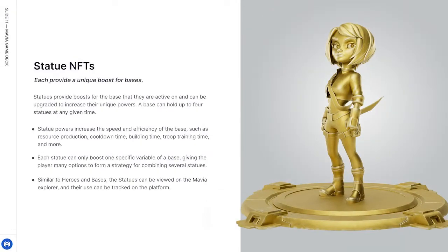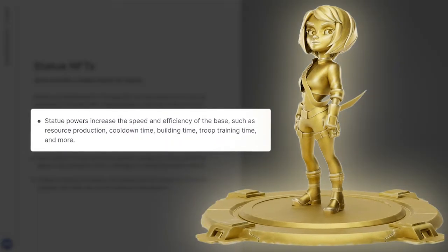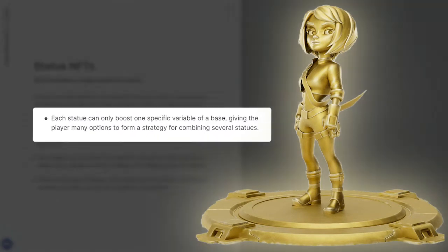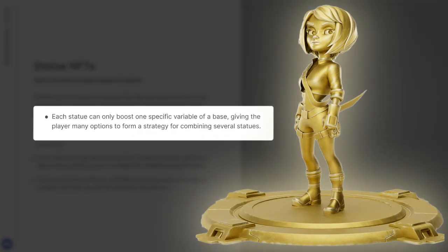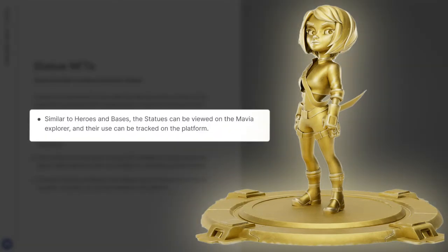Statues provide boosts for the base they are active on and can be upgraded to increase their unique powers. A base can hold up to four statues at any given time. Statue powers increase the speed and efficiency of the base, such as resource production, cooldown time, building time, troop training time, and more. Each statue can only boost one specific variable of a base, giving the player many options to form a strategy for combining several statues. Similar to heroes and bases, the statues can be viewed on the Mavia Explorer and their use can be tracked on the platform.